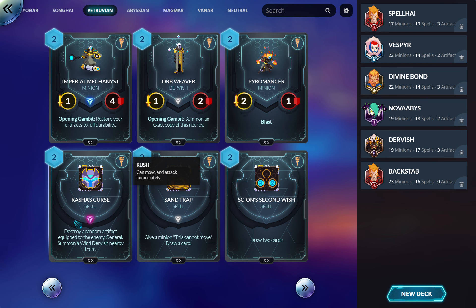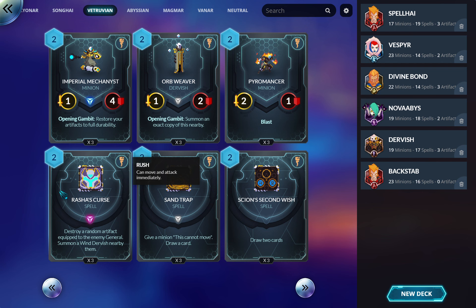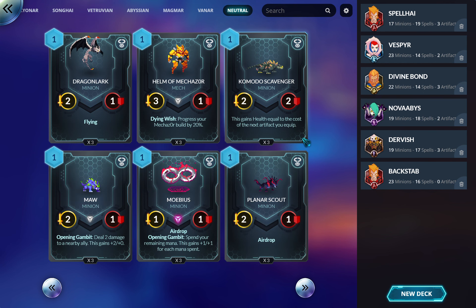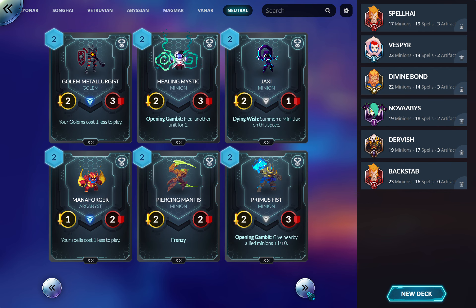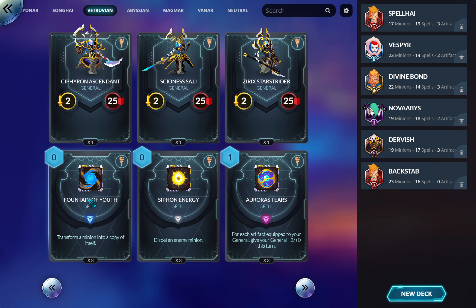Rasha's Curse — destroy a random artifact equipped to the enemy general, summon a Wind Dervish. Wind Dervishes are 2/2 Rush that disappear. For artifact removal this isn't terrible — it kills a random artifact and then deals one damage to every other artifact they still have equipped. I'm not sure I'd run it over Rust Crawler, but if you're doing Dervish synergy it's worth giving a shot.